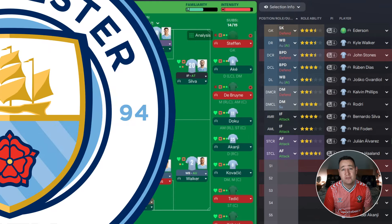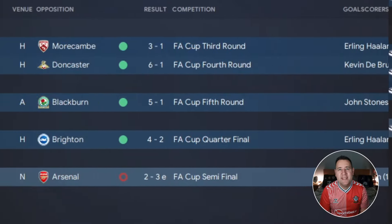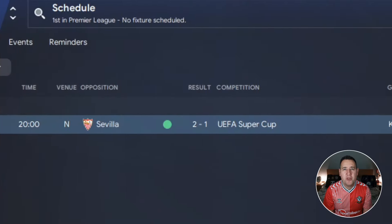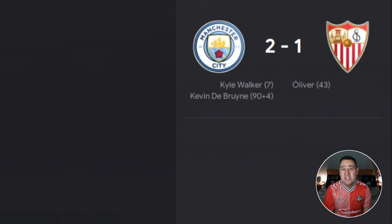Let's check out their results — it's what we like to call on this channel a dream start. We beat Arsenal in the Community Shield 4-2, and we also beat them again in the Carabao Cup Final 5-0. In the FA Cup, all good things must come to an end — we got to the semi-final where we lost against Arsenal in extra time, 3-2. We did pick up the Super Cup though, beating Sevilla 2-1, scoring in the 94th minute.